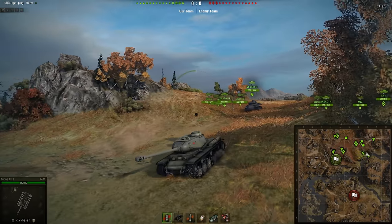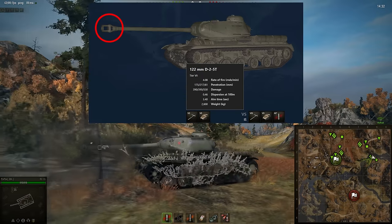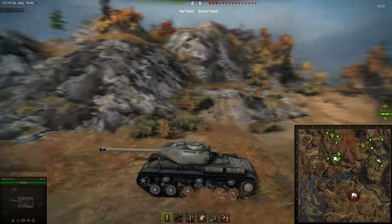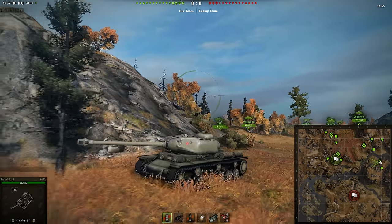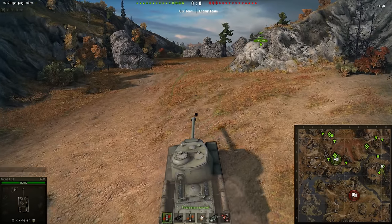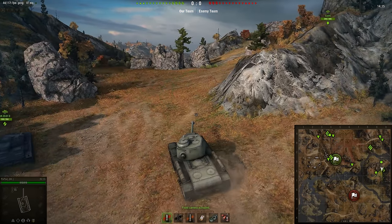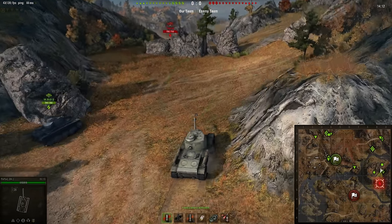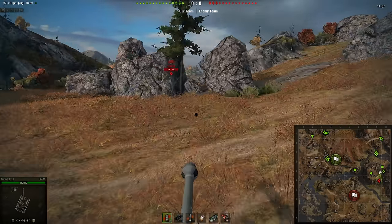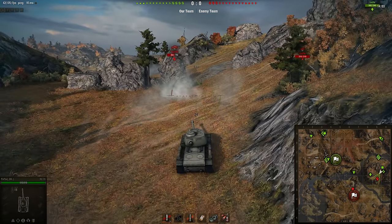If you look at that gun and that turret, it looks an awful lot like the IS. In fact, this gun - my best guess - looks exactly like the D-25T gun on the IS, which is like the middle-ground stock gun for the IS. It's also a 122mm. As you can see, this thing isn't exactly slow - it's pretty nimble for a heavy.